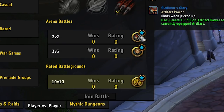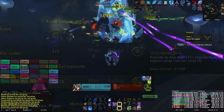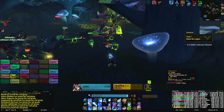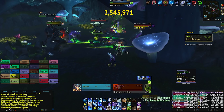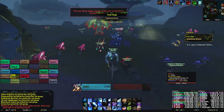If you complete all forms of content which can award essence, you will easily be able to afford a token every single week. But there's still the typical source of legendaries — random drops from anywhere in the game. Thankfully most of the content that rewards wakening essence will be cranking up your bad luck protection to earn those usual legendaries quite quickly. If you're earning essence, you're already working towards your next random legendary drop quite nicely.